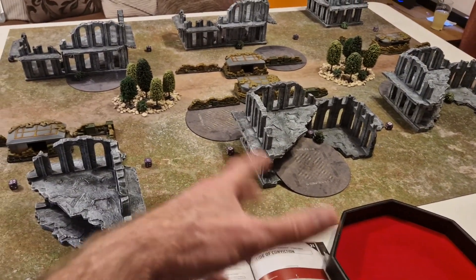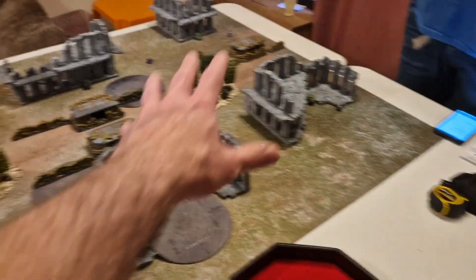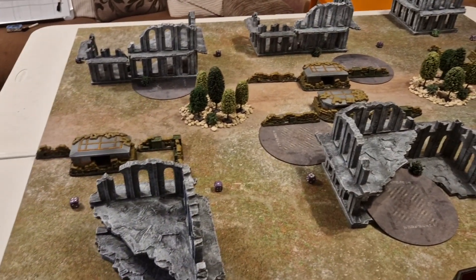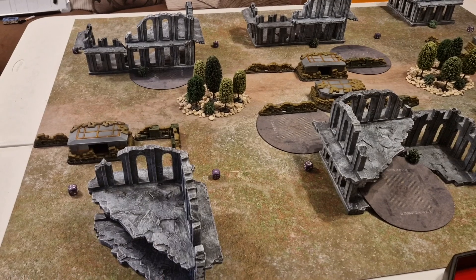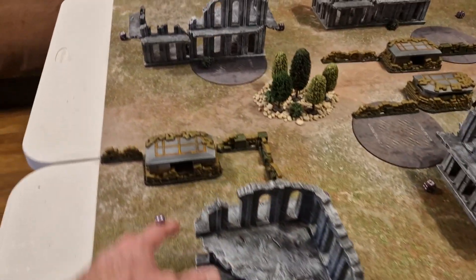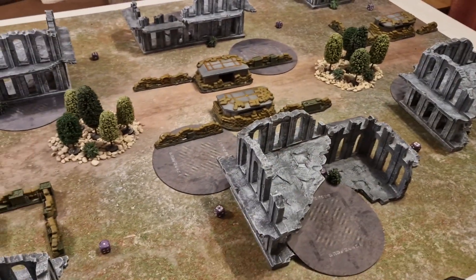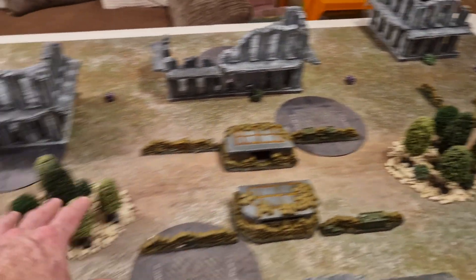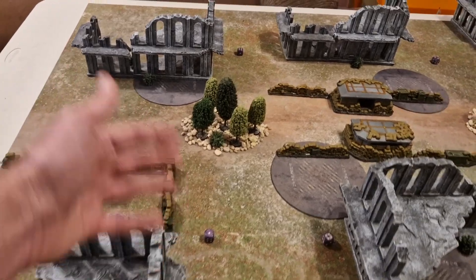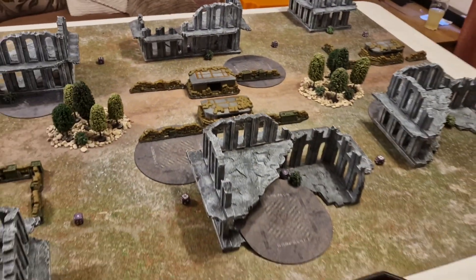As for the terrain — it's nice and sunny today. There are lots of ruins everywhere to block line of sight because that's what ruins do. They're obscuring, so you can't shoot through them but you can shoot in or out. They also have light cover, are defensible, scalable, and breachable. There are also two lots of woods across the middle, which will be dense cover and difficult ground, plus lots of barricades providing difficult ground and light cover.